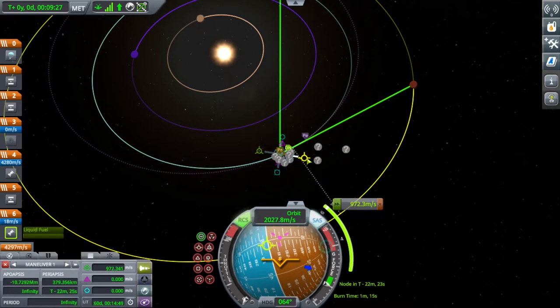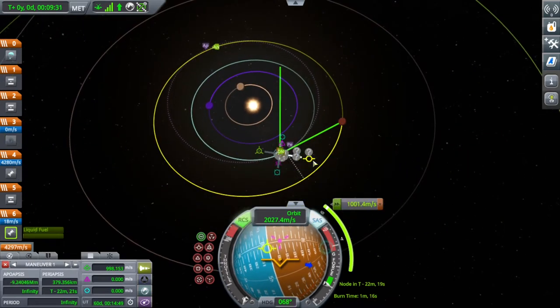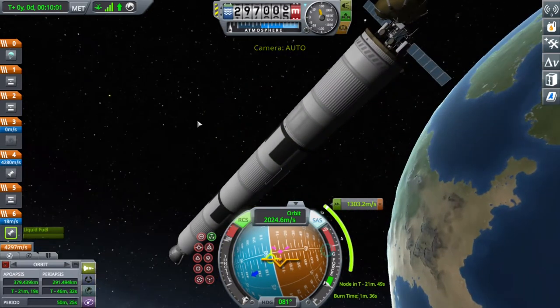You can see me setting a maneuver node to Duna. For some reason I struggle with this — I'm really close but have to tinker with it a lot. I'm tinkering and adjusting the node, and then I finally got a Duna encounter.